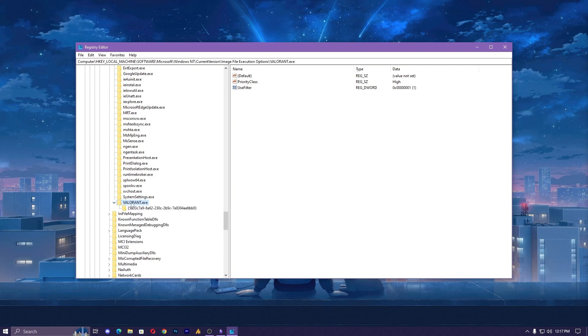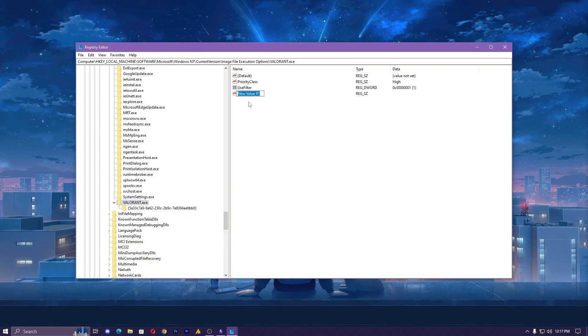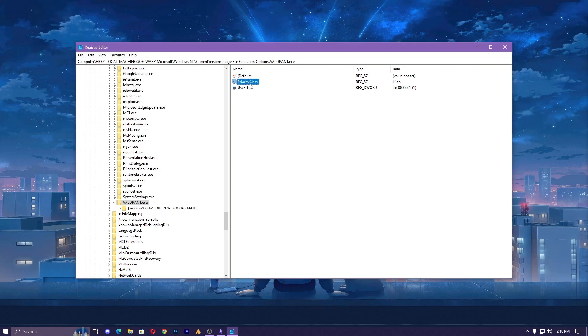Expand the Valorant entry, then right-click on it, go to New, and create a String Value. Once you create the string value, set the name to PriorityClass — P-R-I-O-R-I-T-Y-C-L-A-S-S — and hit Enter. I've already done this setup for myself. Then double-click on it and type High — capital H, then i-g-h. Please make sure to type the exact spelling with correct capitalization. After doing this, close the registry editor.